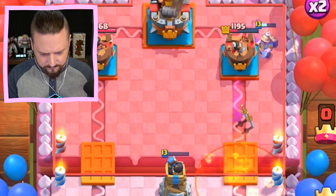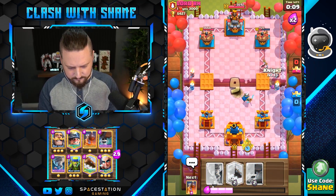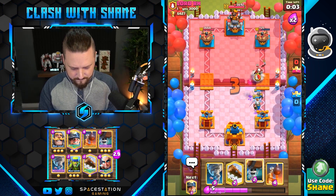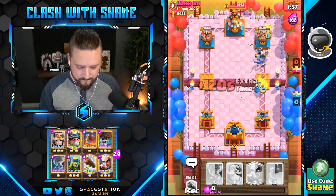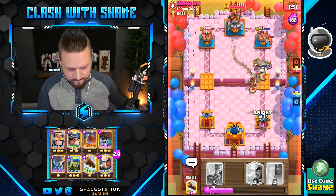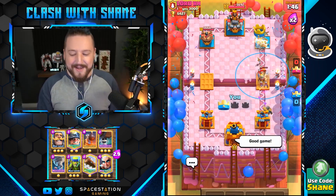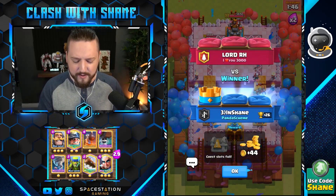Okay, what do you got now? Yes, let's go! One of these, let's go! This is how we win right here boys. Lord RH, that was a close battle — he had a valkyrie which I don't think gives him an edge. But the fact that he had poison I think made him have a disadvantage because it's too slow for this matchup. Anyways, good game Lord RH.